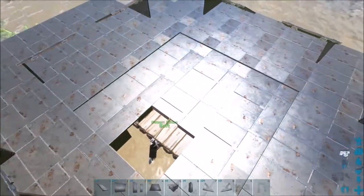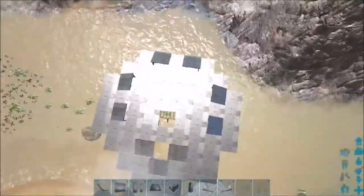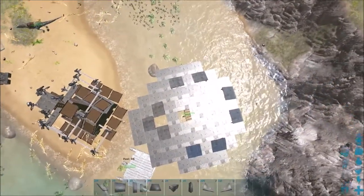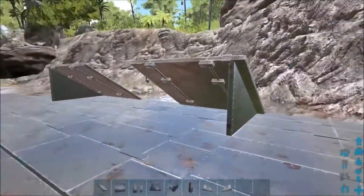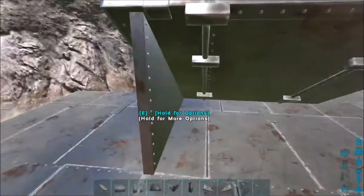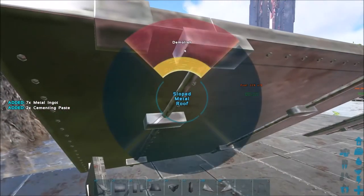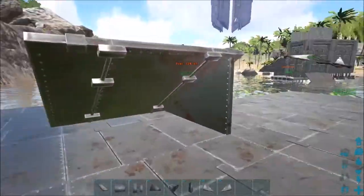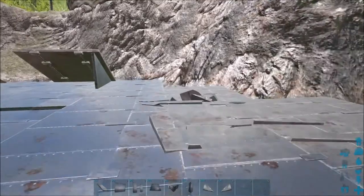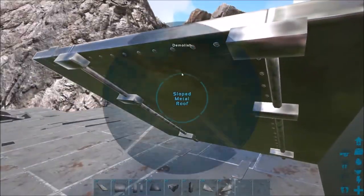So this is the max platform size on a wooden raft using that method. Now if we demolish the ceilings, the stuff will sometimes stay — it's a little bit finicky. Like you can see that stays, but if I demolish this, it might collapse.